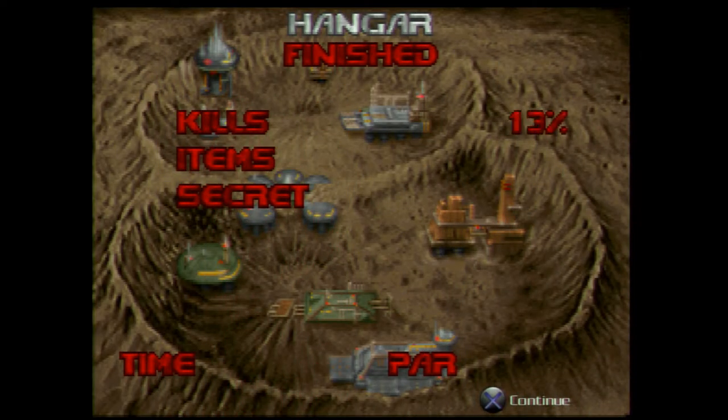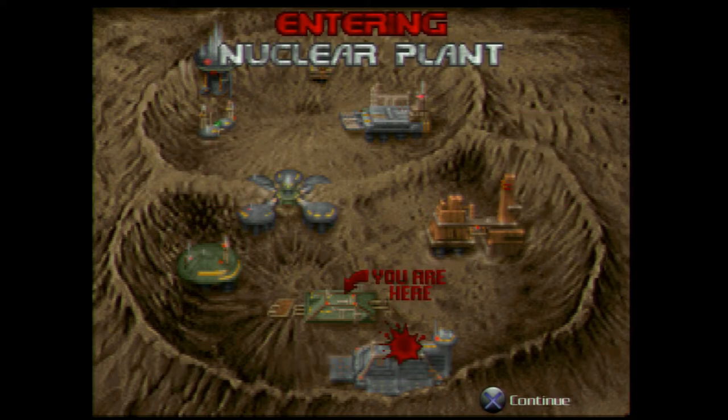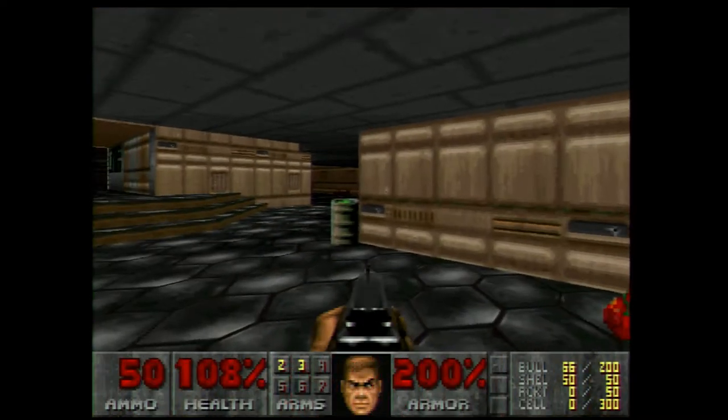That was the first stage — the Hangar. I believe I got everything. I missed a few items but that was all the secrets. My time was a little long but I wasn't doing a speed run. Now we're heading to the Nuclear Plant. We are on Phobos, like I said.